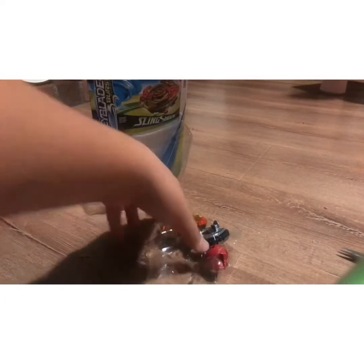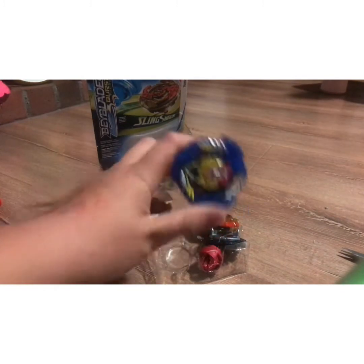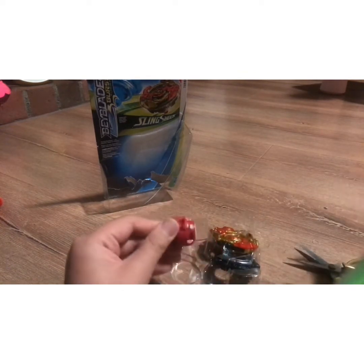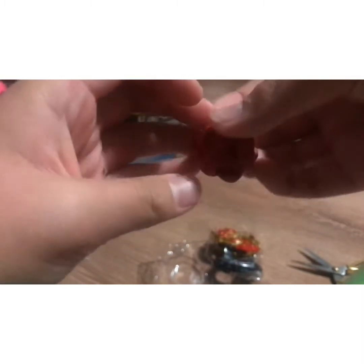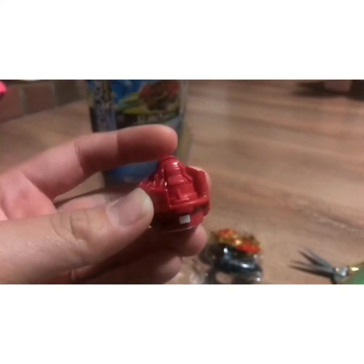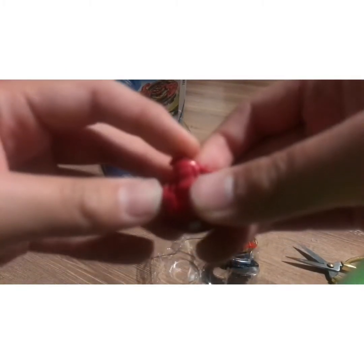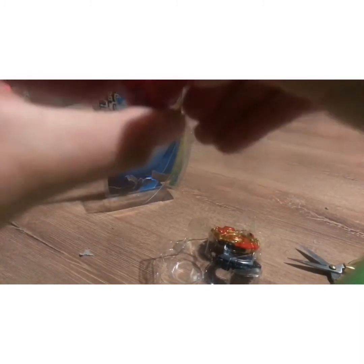Feels pretty good. Now let's get to the exciting part. Why am I not unboxing these? All right, let's start with the driver, which is Zeta S — S stands for Slingshock. All right, we have the Zeta driver. Right here is the Zeta driver with defense type. Defense mode is flat. Defense is one of the best modes that you can use on Zeta. So you just pull it — camera, bro. All right, so you just pull it and change it. This is attack mode.